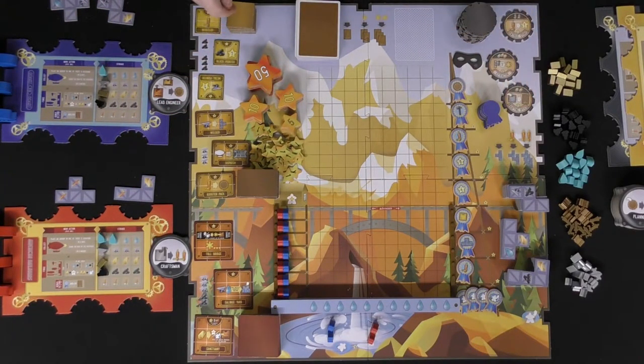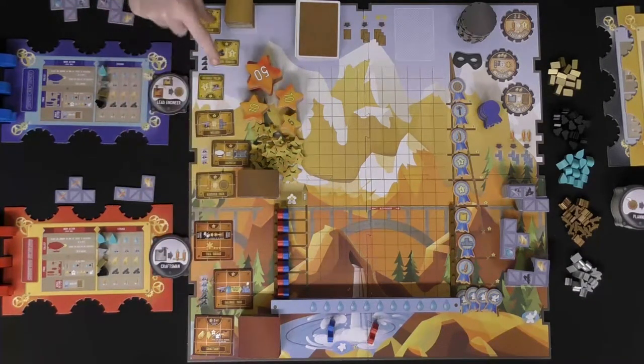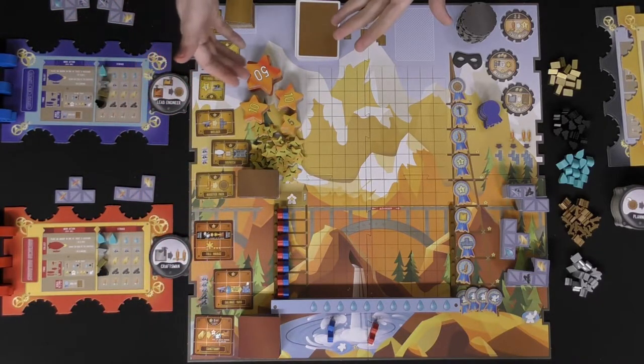To set the game up, you're going to have different stacks of tiles and place them along the edges that have dotted lines. That will be for the small, the medium, and the large machines. Each of them are also going to have three spaces where you'll flip over from the top after you shuffle them and place them down face up.